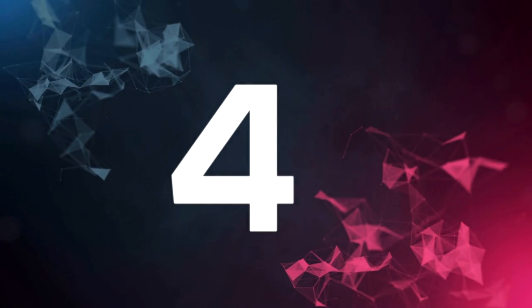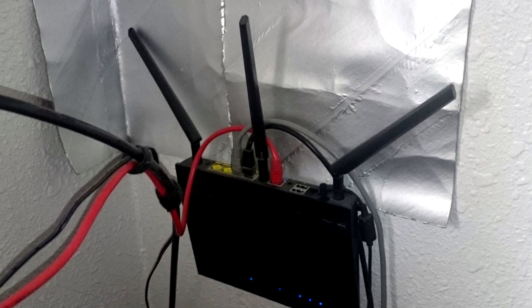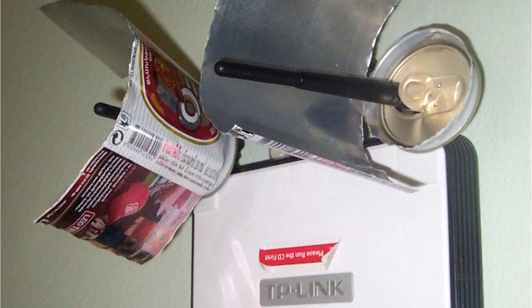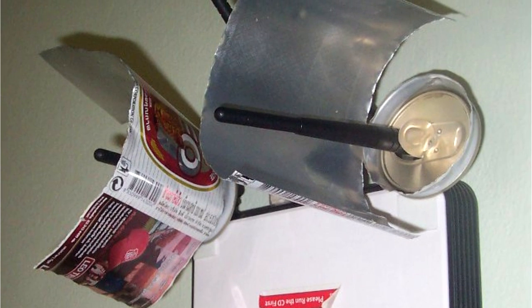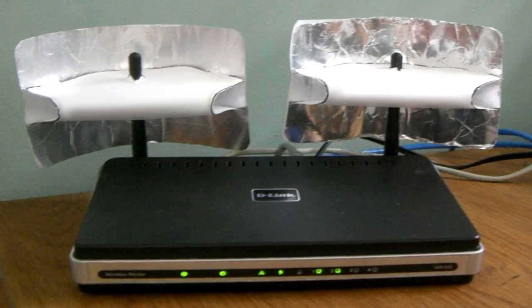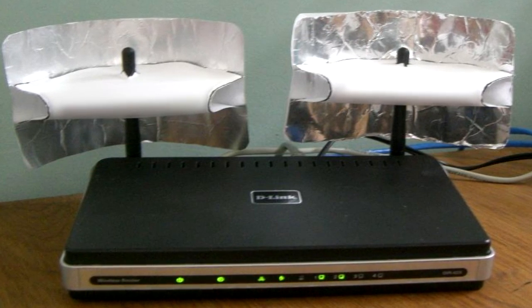Number 4: DIY antenna boosting with aluminum foil or cans. This sounds dumb, but it works — it's actually proven to work. Some people have even created ready-made aluminum devices for boosting the signal of an antenna. It might sound a little hillbilly, but putting a can on those antennas can actually make a difference. Now, it's not going to make an unusable Wi-Fi connection usable, but it will definitely boost it a bit.